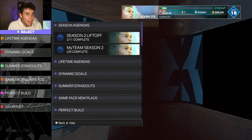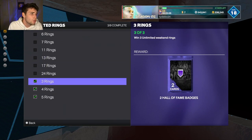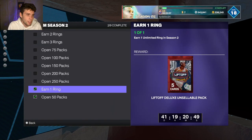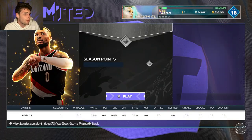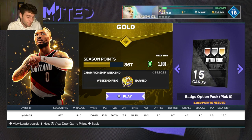I've grinded for my weekend ring, and that is another thing you guys can grind for since it is the weekend — you can get your unlimited ring, which also goes towards the season agendas. You get a lift-off deluxe pack. So again, just multiple things that you guys can think about. MyTeam unlimited is decently rewarding this weekend because of the ring.